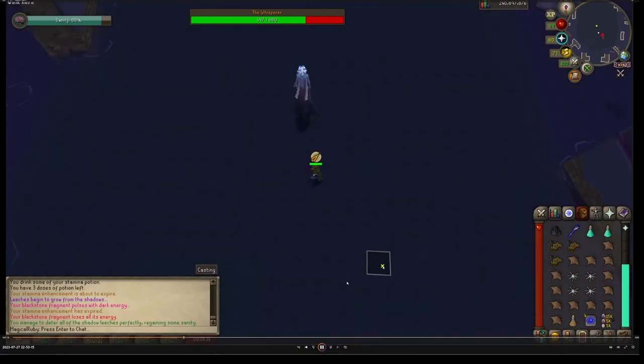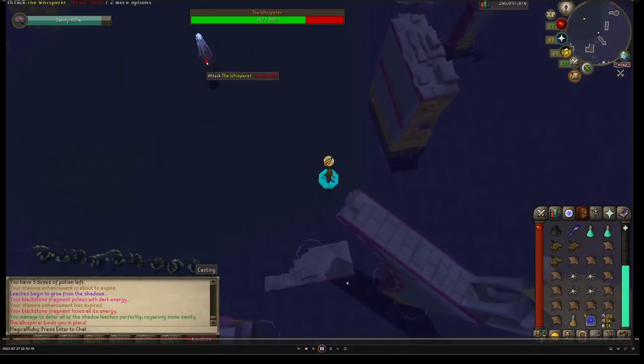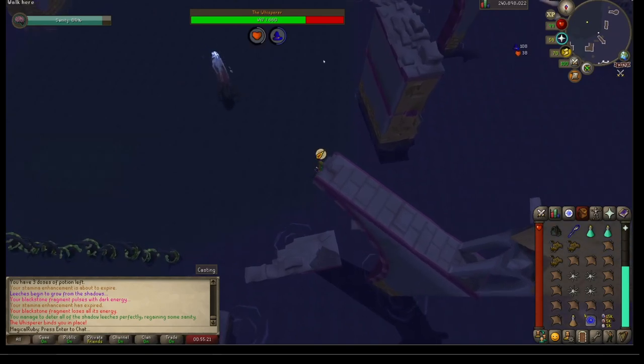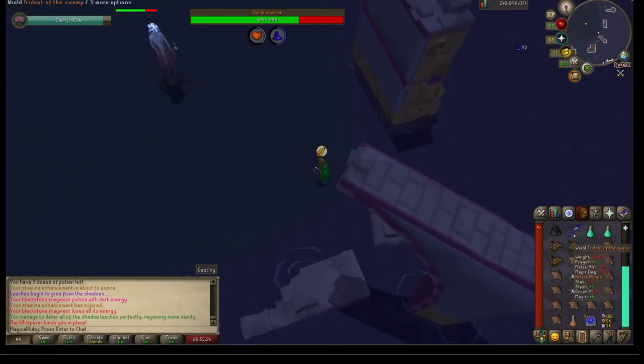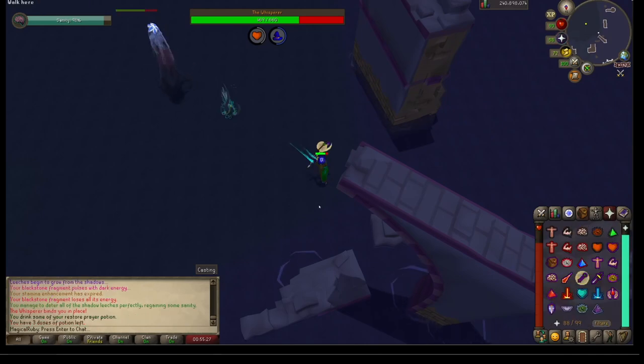After the phase ends, this is when I switch to Ancients. Because he's going to root you and then run at you, and if he gets close, he'll melee you rapid fire for a lot. So if you can freeze him, that's great — you can get a few attacks in before he starts attacking again.